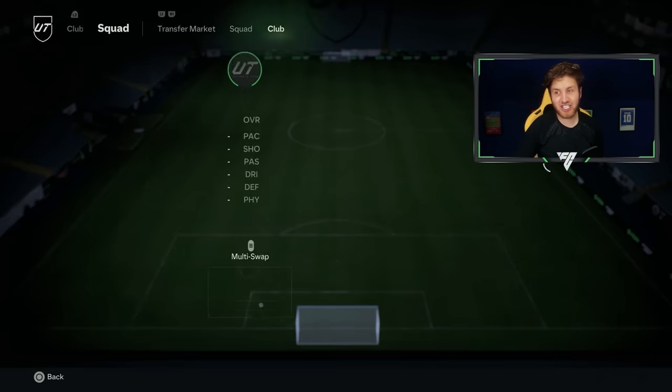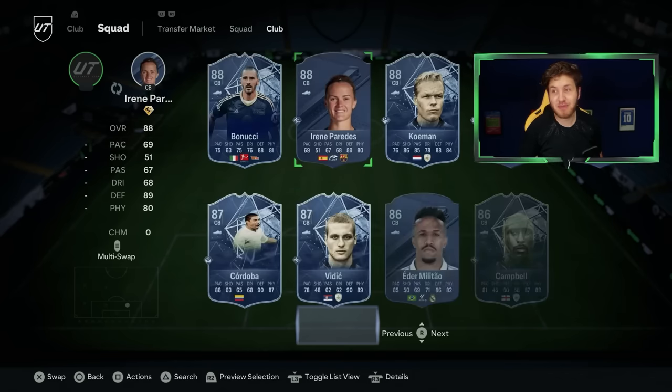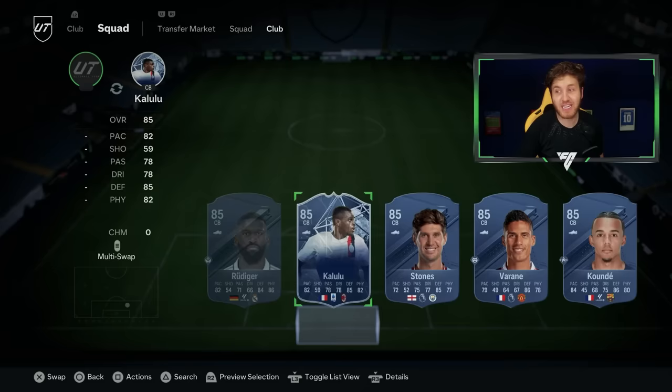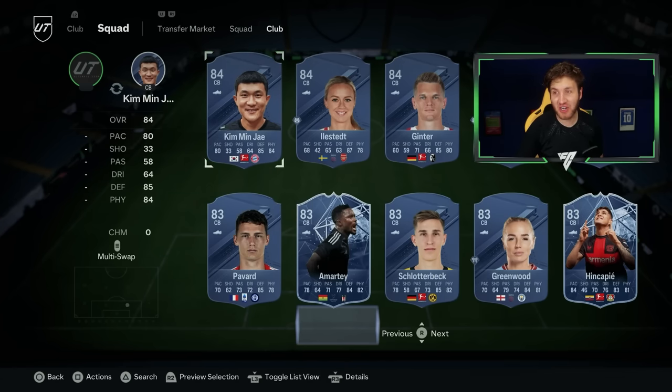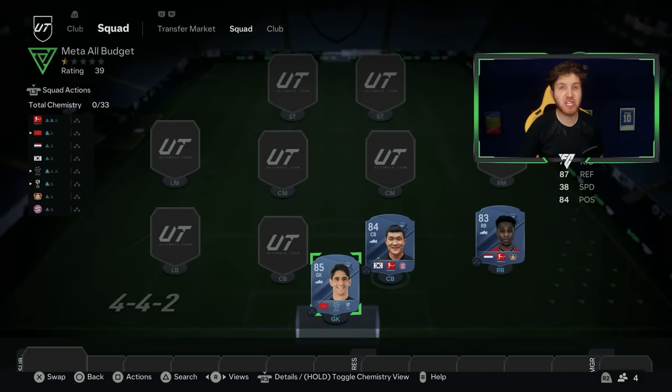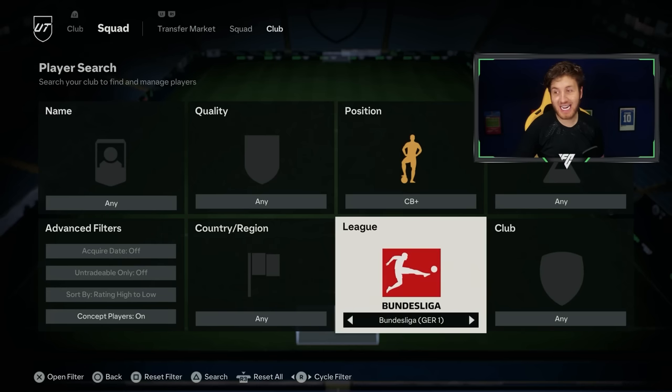When I say cheap, I think we can all agree — with the game being out a few weeks now, we've hopefully all gained a few coins through FUT Champions and Rivals. Kompany's not cheap, neither is Rio Ferdinand, but you know who is? Kim Min-jae — 80 pace, 85 defense, 84 physical. You absolutely have to get him in your cheap squad. The Bundesliga has a lot of good options, so he can link a lot better.